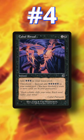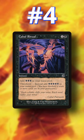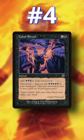Number 4: Cabal Ritual. For an investment of 2 mana, you get 3 mana. But if you have Threshold, you get 5 mana, which is a crazy good rate. And for most Turbolists, getting Threshold is a non-issue.